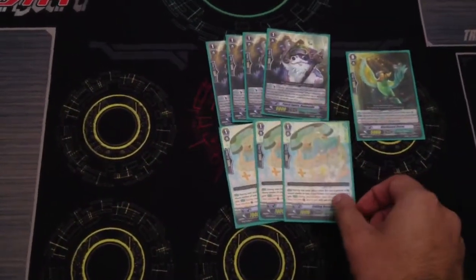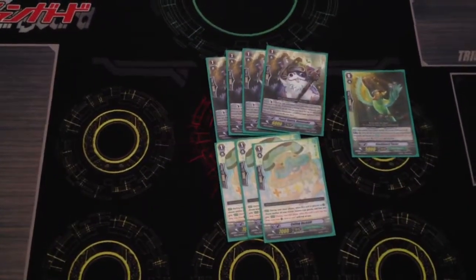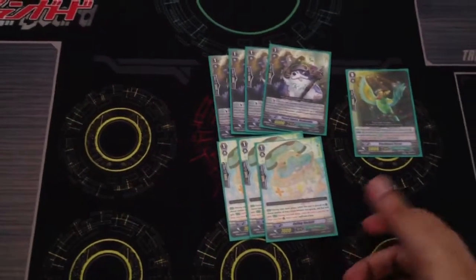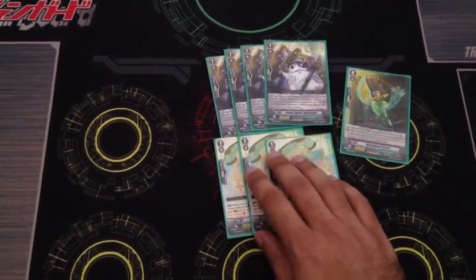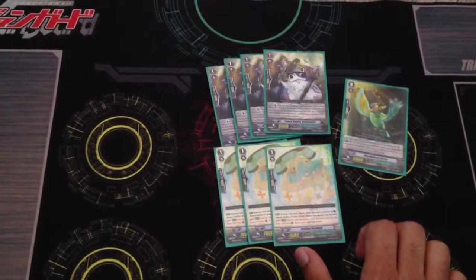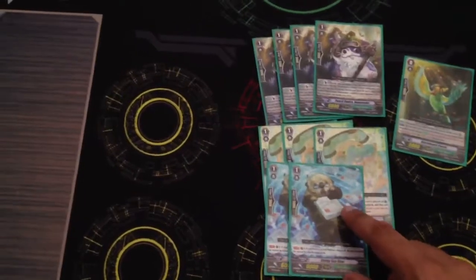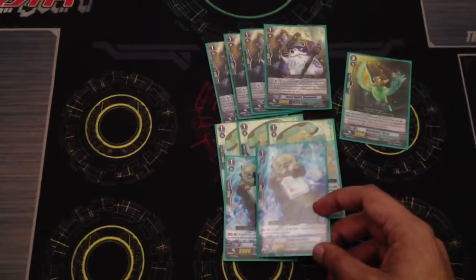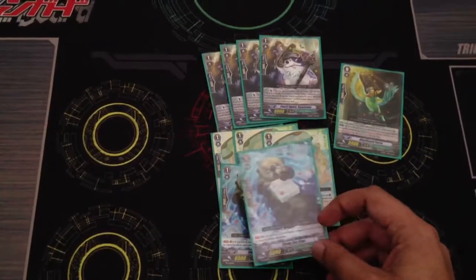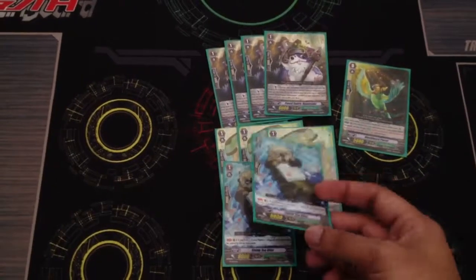3 Coiling Duckbill. His skill is when he's called to rearguard during the main phase, you can give another unit the ability that if it's retired at the end phase you draw a card — basically the same skill. So the main thing you want to do is stack everything on him on stage, because not only does he replace himself, you get to draw more cards. Then I have 2 Stamped Sea Ogres. Having a 6k booster that can be retired to do other effects is really nice, especially if you go up against decks that retire a lot, like Kagero and Narakami.